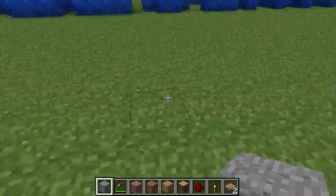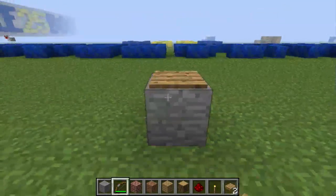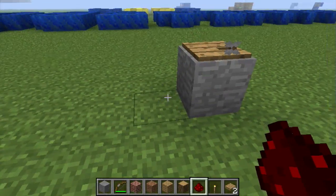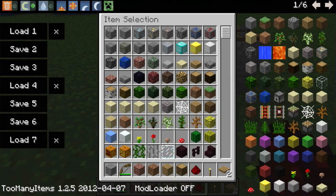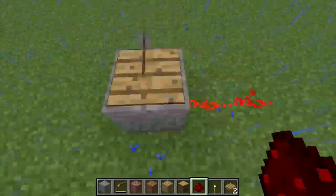Basically, all you have to do is place a block down, then place a pressure pad on that block and shoot an arrow at it — on the pressure pad or on the block. As you can see, it's not on, and then when you turn rain on, it activates.